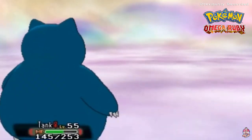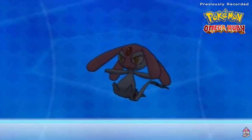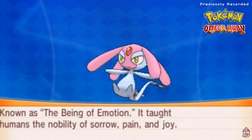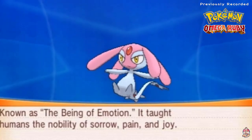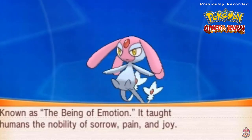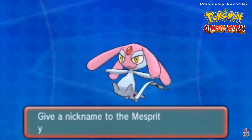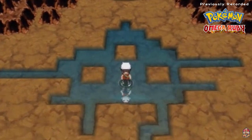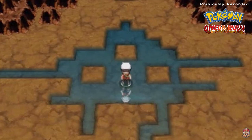These Pokemon are just hard to actually capture. Look at this - the Emotion Pokemon, Mesprit. It is a psychic type Pokemon, one foot seven, very very light. Known as the Being of Emotion - it taught humans the nobility of sorrow, pain, and joy. Pretty good Pokemon right there. I am not going to nickname it. That makes another legendary Pokemon done. Remember, you have to come back here two more times to capture the other legendary Pokemon - Azelf and Uxie.